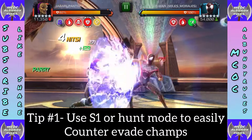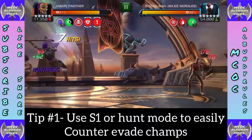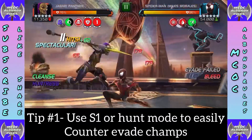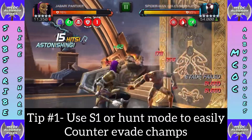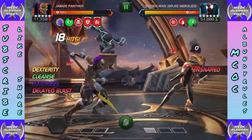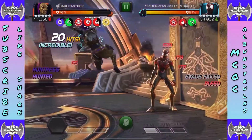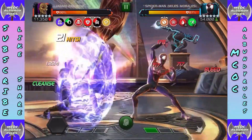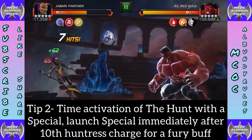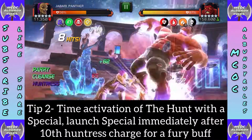Tips for using Jabari Panther. Tip one: use S1 in Hunt mode to easily counter evade. Hunt mode can also be used to avoid misses — Dexterity doesn't even work when Hunt mode is on. So if they're giving you a hard time and you can't hit them, use that S1 and/or Hunt mode to just shut them down.